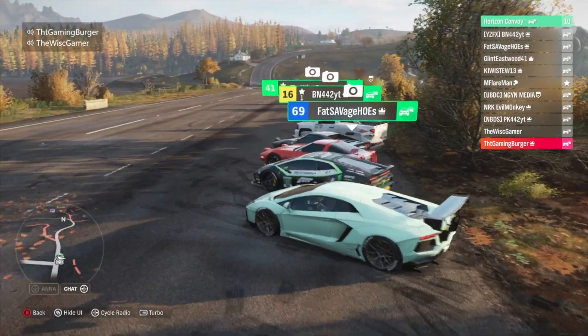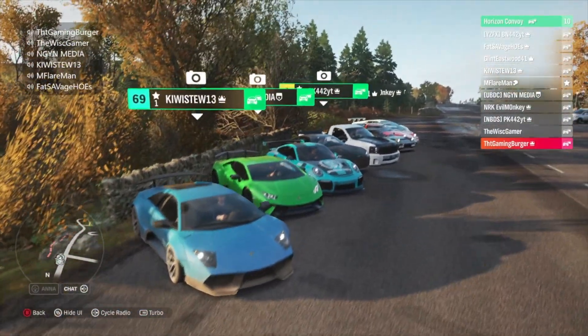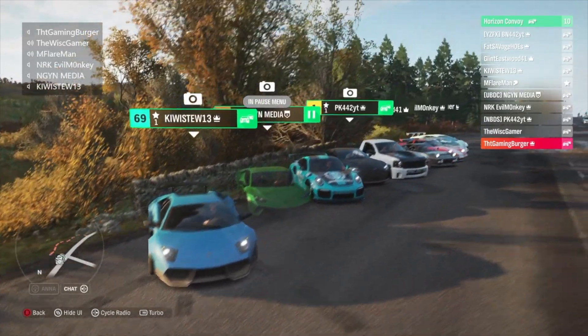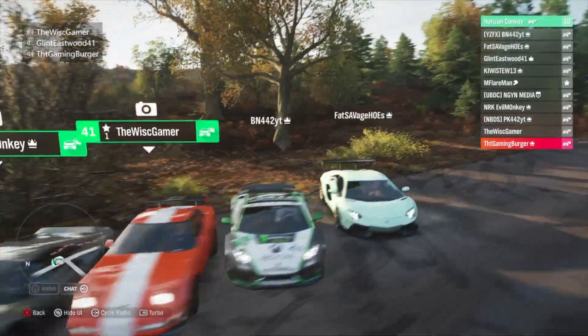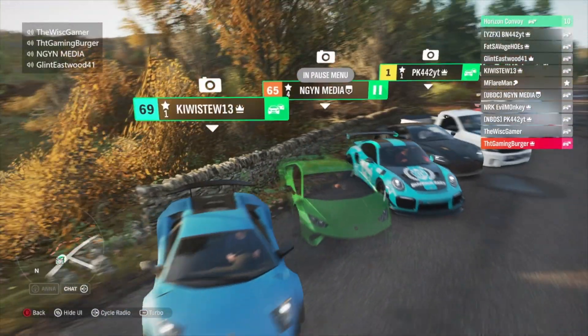So we're going to do a budget drift car build. The rules are you can only spend 50,000 credits in total — that includes the car and upgrades. No auction house. So 50,000 including the car and upgrades.